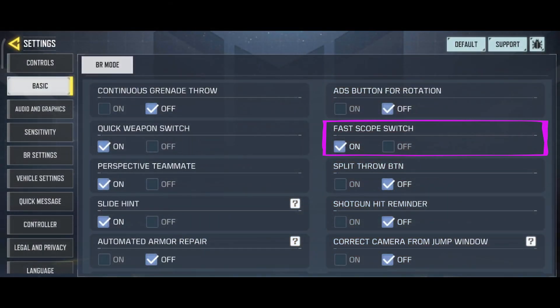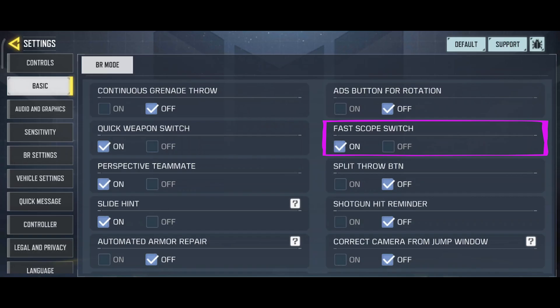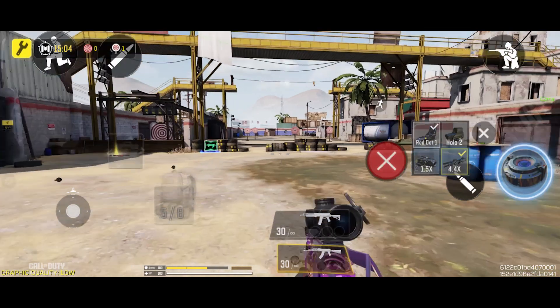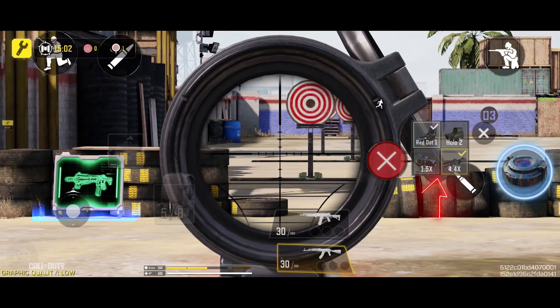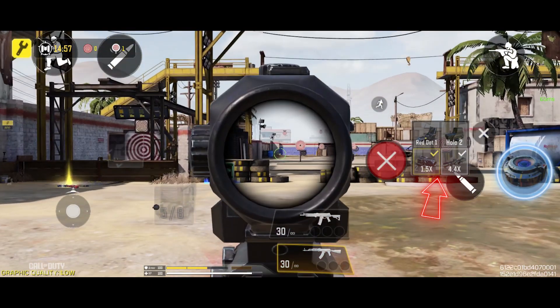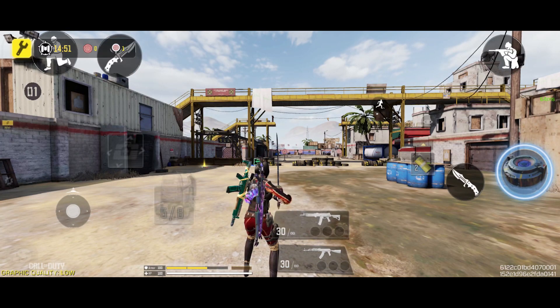Let's move on to the next option: Fast Scope Switch. When you turn this option on, a button is added to your HUD. Some people in the game use multiple scopes — for example, two scopes on their guns and two more in their backpack. To avoid having to open your backpack and change scopes all the time, when you activate this option, as soon as you click on this button and tap on any scope you want, your scope will be swapped with the scope on your gun.